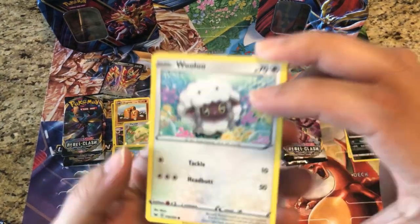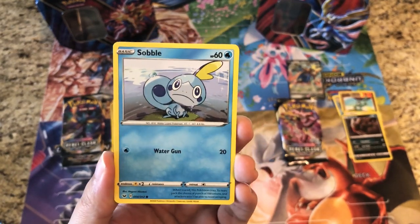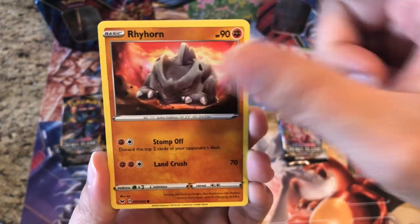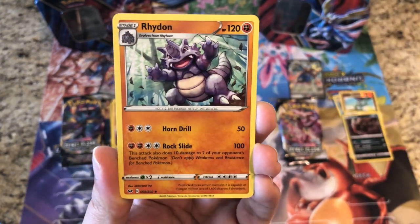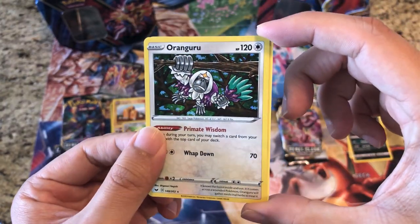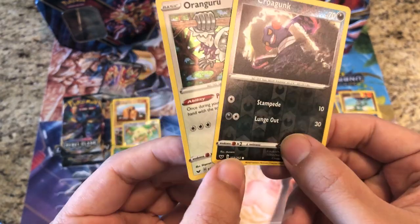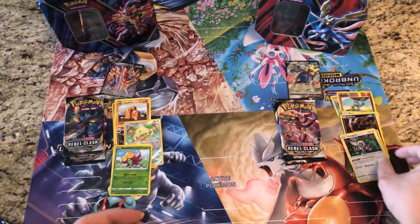Let's hope we get something good here — Wooloo, Bulbasaur going a little crazy, Sobble, Pinurchin, Blipbug, Ryhorn, Croagunk, Great Ball, Potion, Rhydon. Oranguru is our reverse. Wait — something was wrong there. The Croagunk is the reverse and the Oranguru is the holo rare — very nice! That's two holo rares out of this tin.